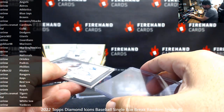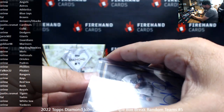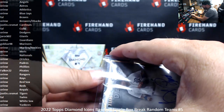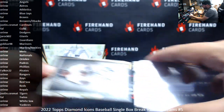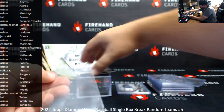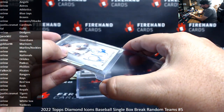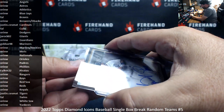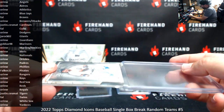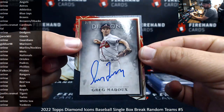Up until a couple of weeks ago when we started running these single box random teams, we had only done PYT of this. This particular top loader feels like it's cut a little bit small — let me get this into another one. That looks better. Last card of the box is a red vertical numbered to 5, Greg Maddux for the Braves — going to Frank.